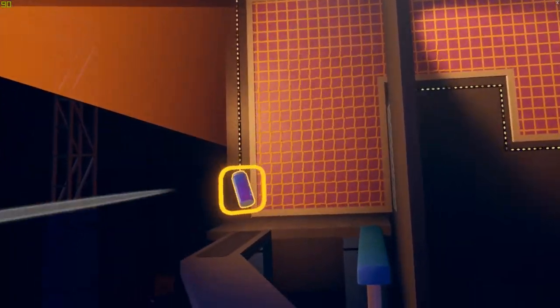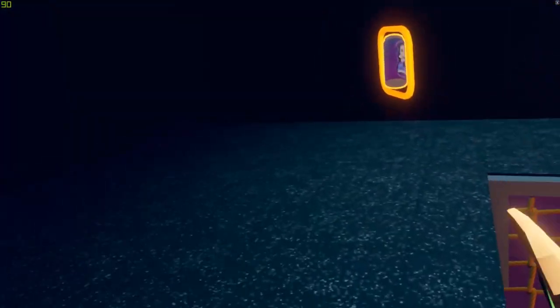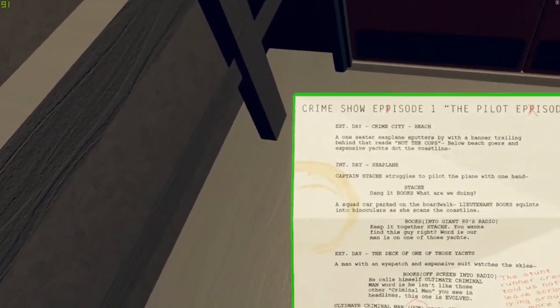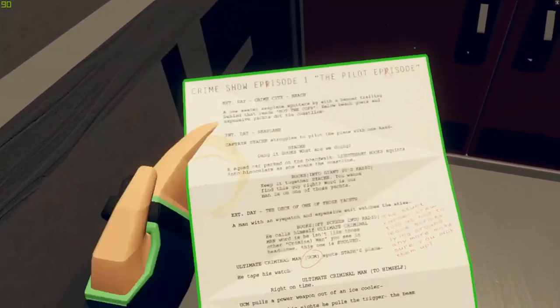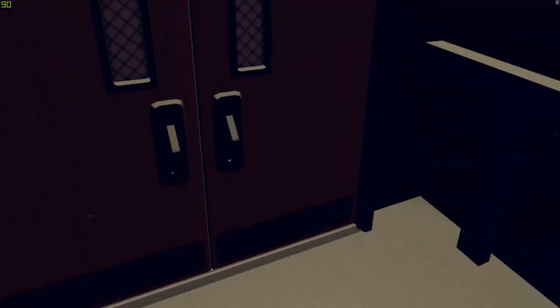For the first Easter egg on Act One, go to the top of this net here and you'll find it right over there. Get a little bit of running room, grab that can, and jump right over here — and what you have is a script for the Crime Show Episode One, the pilot. I'll hold that there; you can freeze it if you want to read the whole thing, but it's pretty neat. That's your first Easter egg, and the only way to get back is to die.